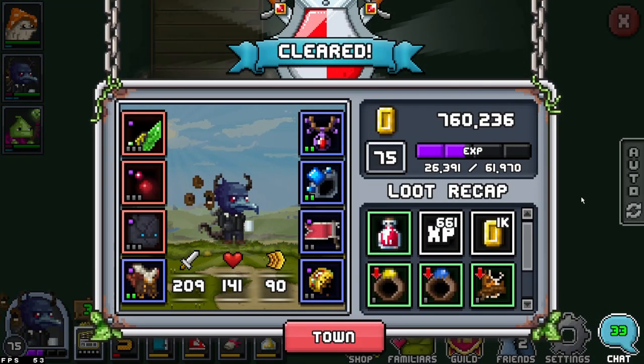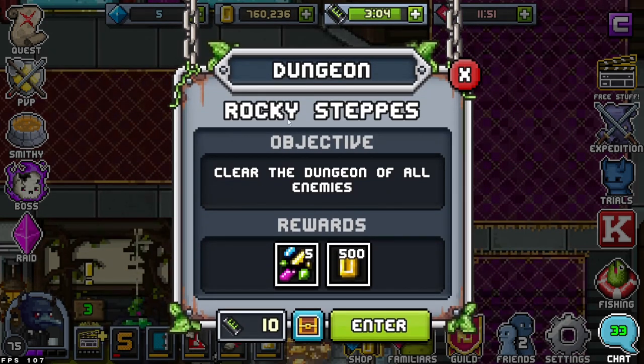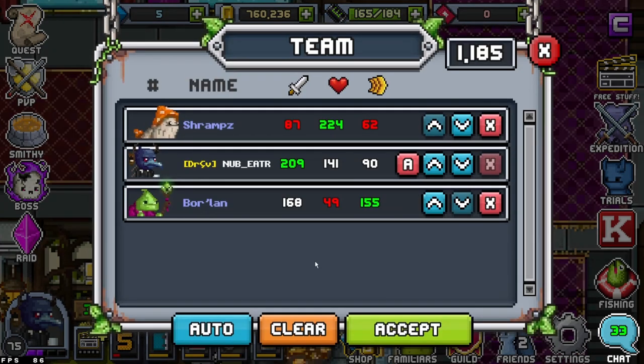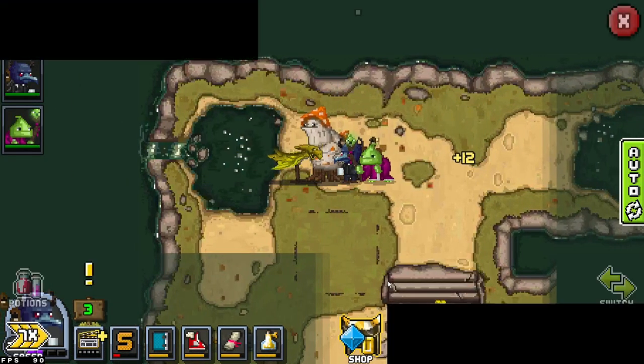Pretty easy to auto, honestly — these first few flags are pretty easy. I'm already decked out in all tier four gear. I really doubt I'll need any other pieces. I think these three unleveled epics and three maxed-out rares will be more than enough. Rocky Steeps — clear the dungeon of all enemies. We'll be getting some more rune fragments. Borland should be saving in the back; let's auto on through.